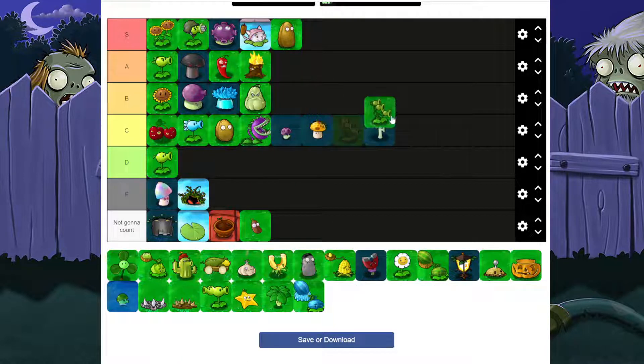Threepeater is C. The cost is way too high. I know it takes out three rows and it's pretty good sometimes, but it just ain't that good in my opinion. I'm sorry, I know a lot of people are going to disagree, but that's just the truth in my opinion.